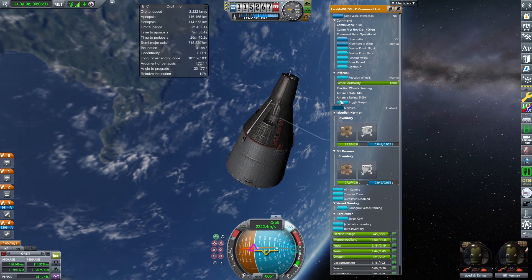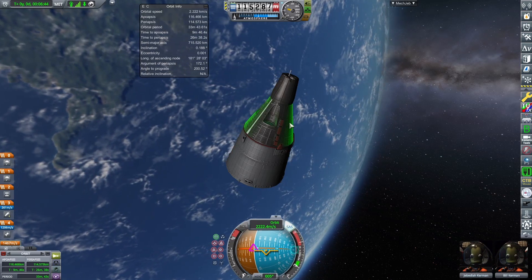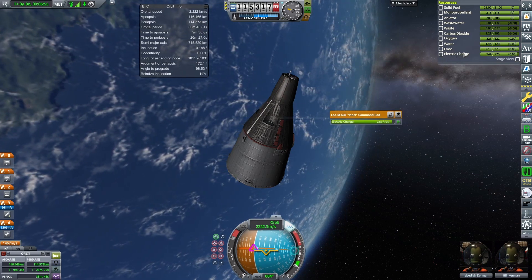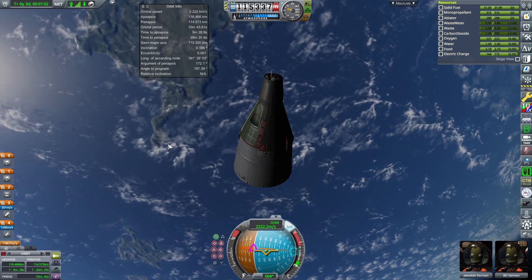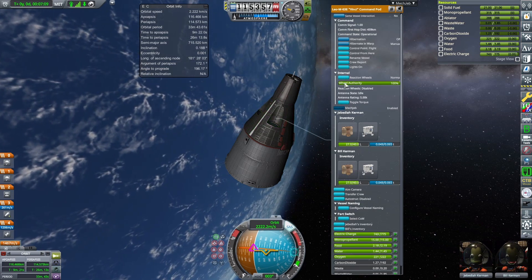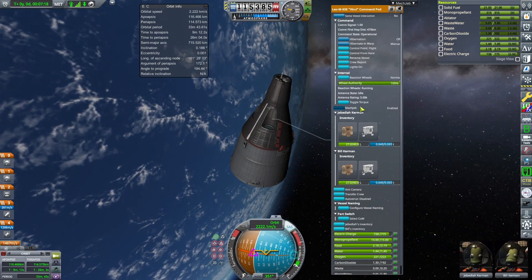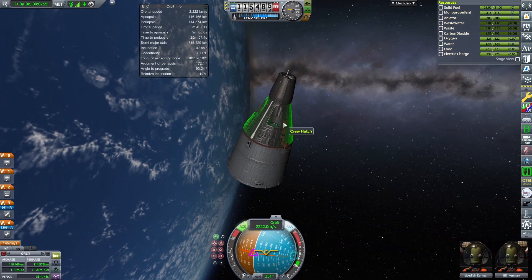Inside the capsule there's a button that says 'toggle torque.' Clicking that disables the reaction wheels. Why would you want to do that? In your resources window you can see all the different resources on your ship. Electric charge is very precious — if you don't have solar panels or any way of generating electricity, that's the limiting factor. Without using reaction wheels, we save some electric charge. When torque is on and you rotate, you can see there's increased consumption.